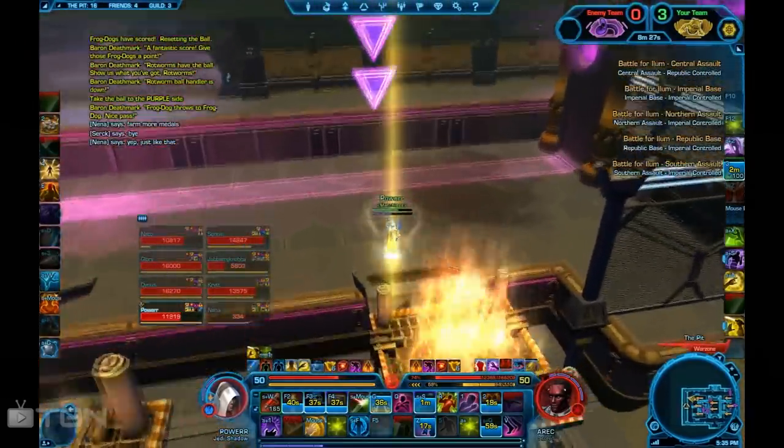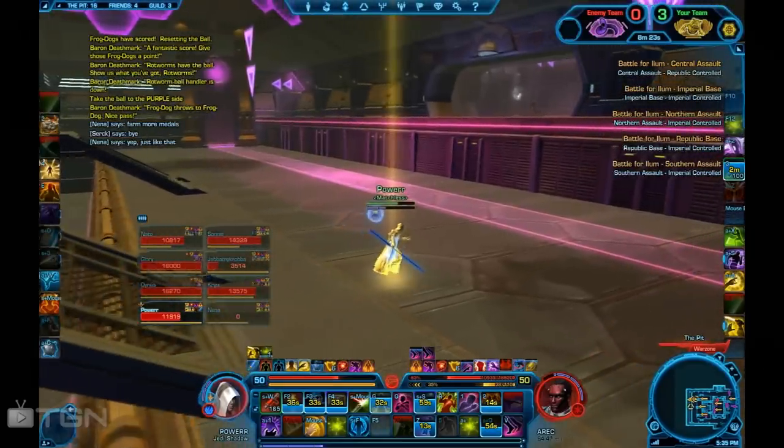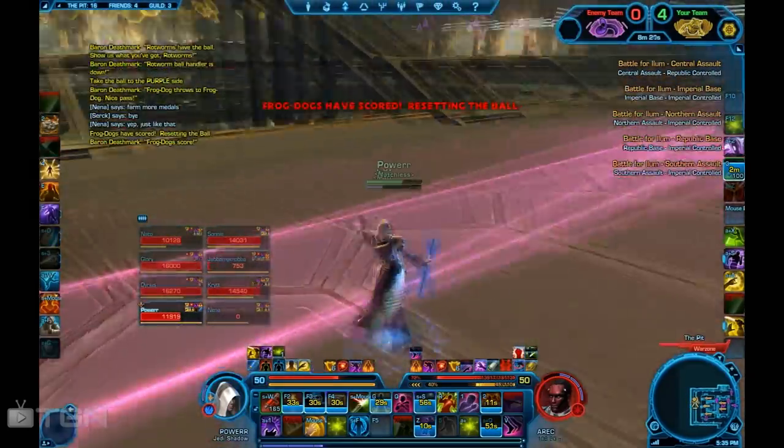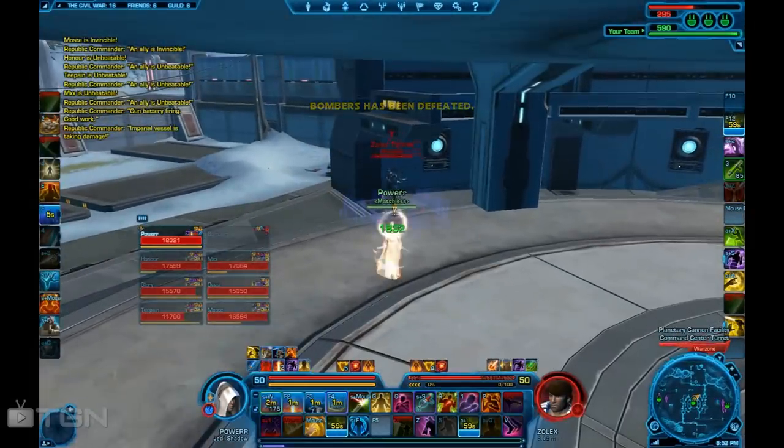Anyways, this is a Hellball match. I got stunned in the fire there from a root from the sniper. Since my trinket was down, I used resilience to break free out of that. It's a good little trick you can do on the Shadow. It's real nice.